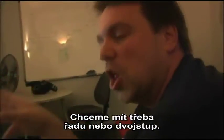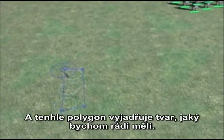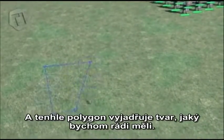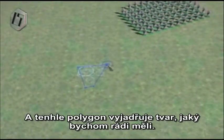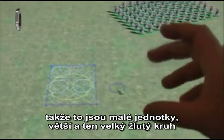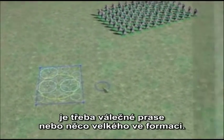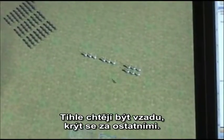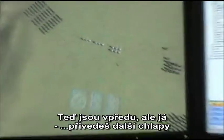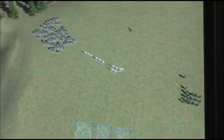We want to do things like have a column or have a double column. You basically drop down a polygon and the polygon expresses the shape that you would like to have. I see here you've got different sized circles — those are for the small units, then you've got bigger size units, and that big yellow circle might be for like the war boar or something really big in the formation. They prefer to be in the back, but since they're not with anybody else, they're in the front. But if you bring in some more guys — you bring in some more guys — yay.